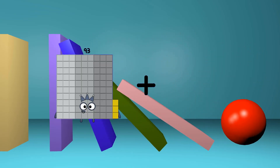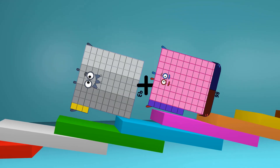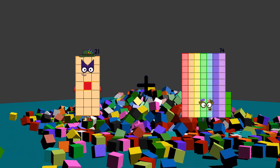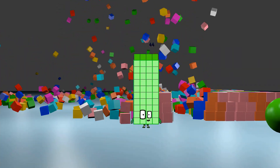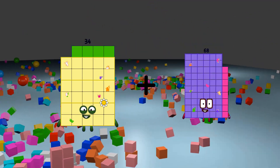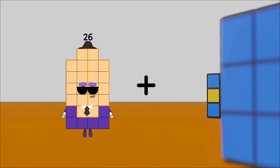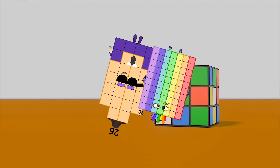93 plus 86 equals 179. 21 plus 23 equals 44. 34 plus 45 equals 79. 26 plus 70 equals 96.